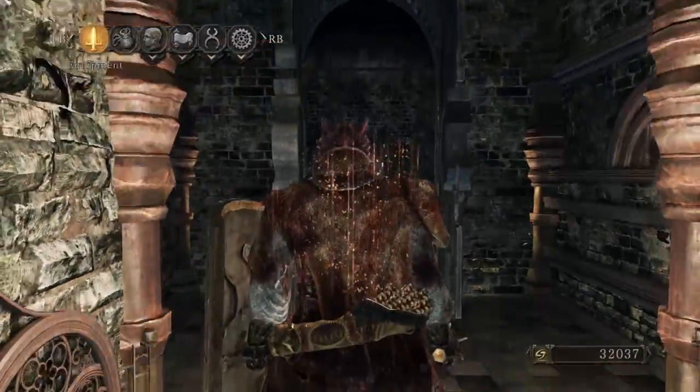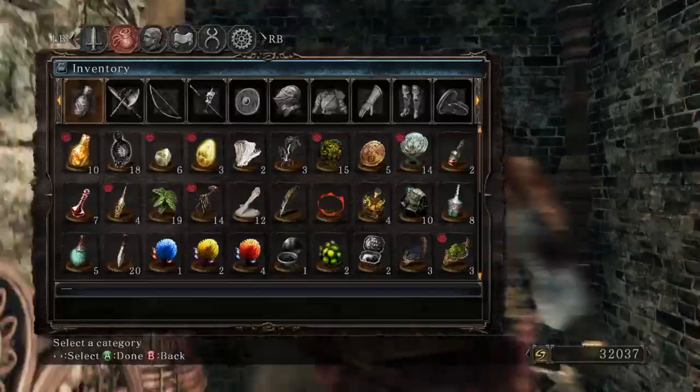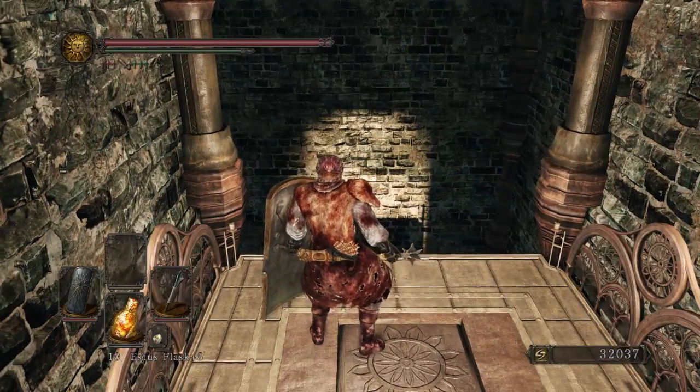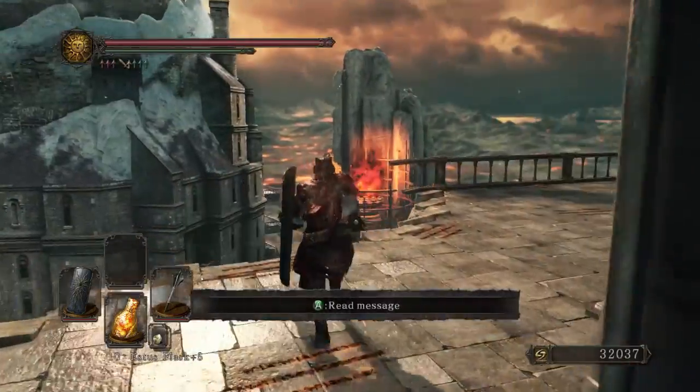Loaded everything up and ended up with this fine key in my inventory - the heavy iron key. Which, much like in the first part of the DLC, brings us straight to the new area once you find it.